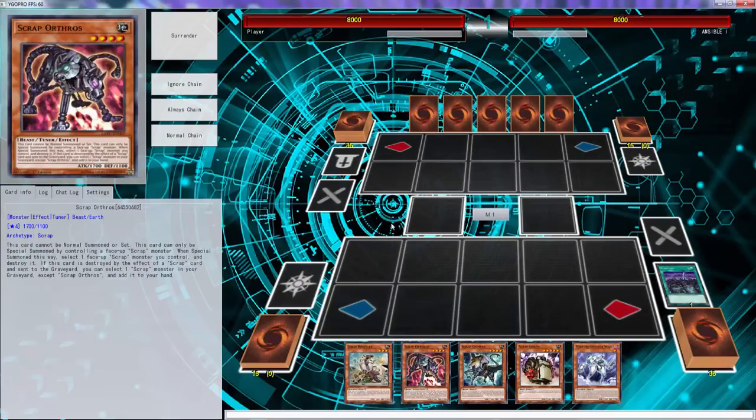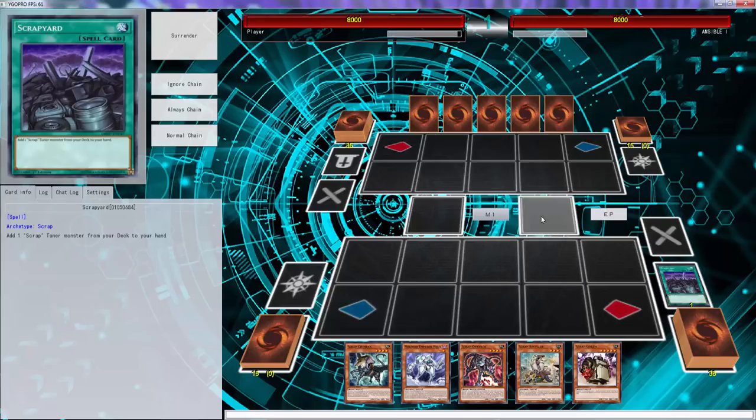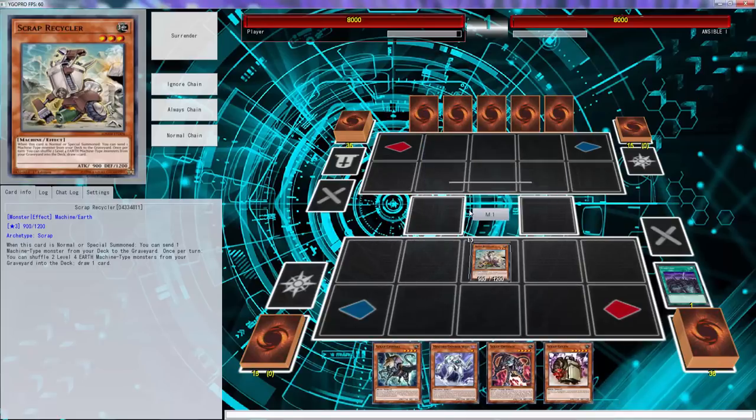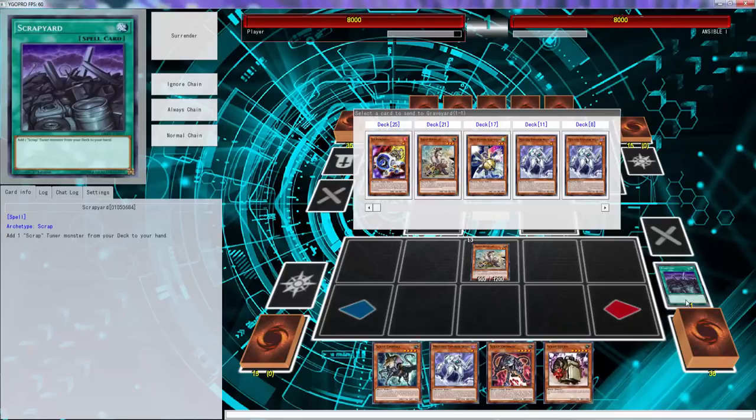We're just gonna get the game going here. The o-line gives me a token — no, we need the three-star, so we need to send a tuner. We need to send Jet Synchro.